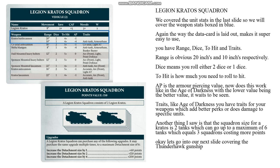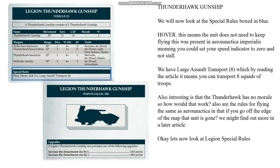Okay let's go into our next slide covering the Thunderhawk Gunship. We will now look at the special rules boxed in blue. Hover means the unit does not need to keep flying — this was present in Aeronautica Imperialis, meaning you could set your speed indicator to 0 and not stall. We have Large Assault Transport 8, which means you can transport 8 squads of troops. Also interesting is that the Thunderhawk has no morale stat — so how would that work? We might also wonder if the rules for flying are the same as Aeronautica Imperialis, where going off the edge of the map means that unit is gone. We might find out more in a later article.